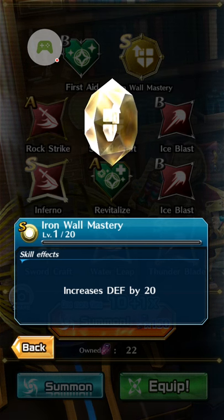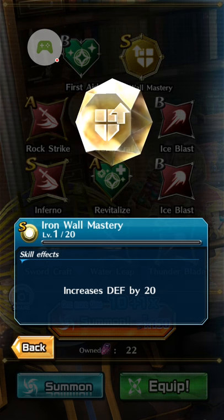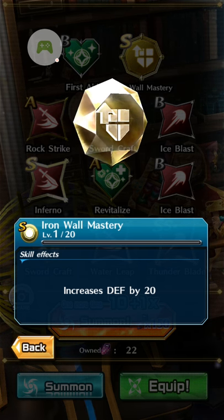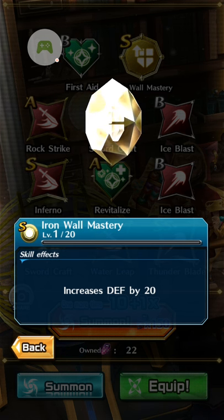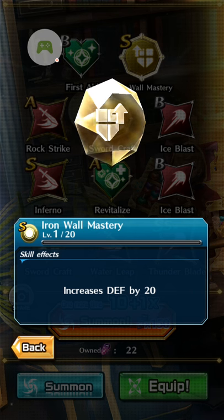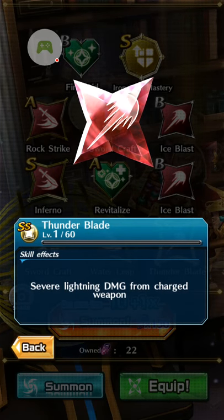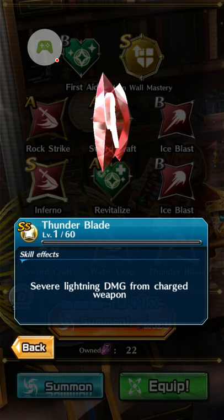We got Iron Wall Mastery, which I think can carry you through the game because the higher your defense, the lower the damage you take from the annoying behemoths and monsters. Maybe I'll show you next time how to grind those annoying level 80 monsters. I also got Corrosion and a lightning damage — Thunder Blade.